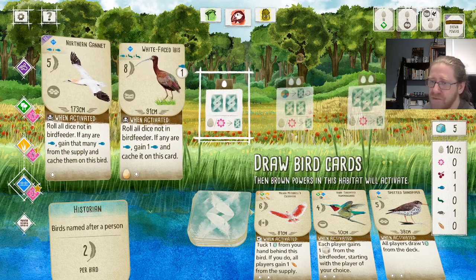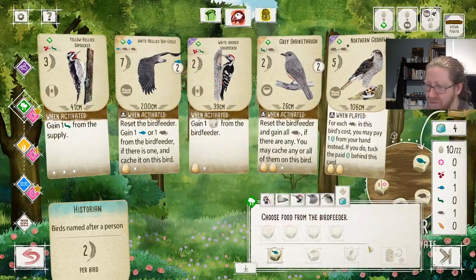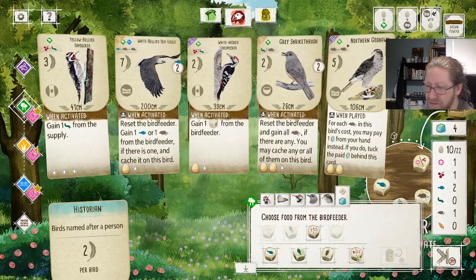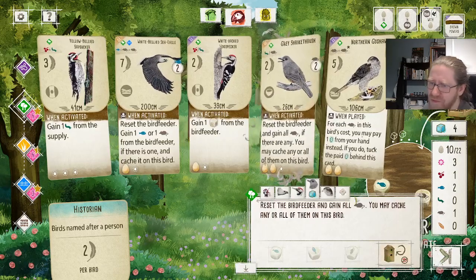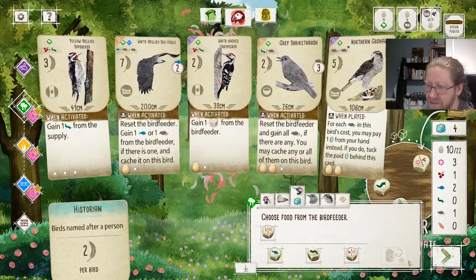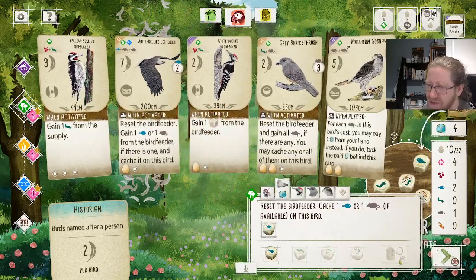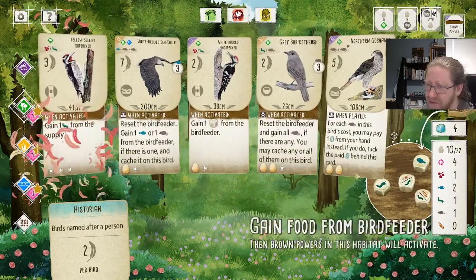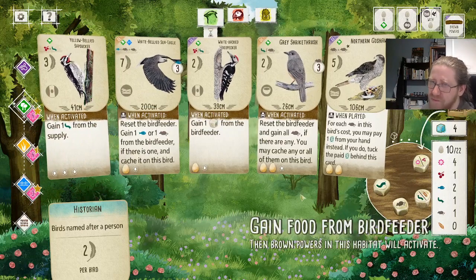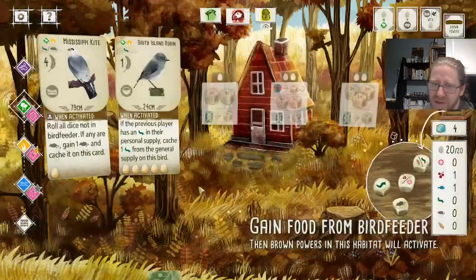Let's gain food for this bird first and then draw afterwards. We can first do this: re-roll, take the Nectar — and we're resetting the bird feeder here anyway. Take that, cage it, take the Nectar. We're resetting again — that's a shame. Take one Vertebrae. Anyway, the opponents were resetting and only took one food — probably an off-habitat bird.